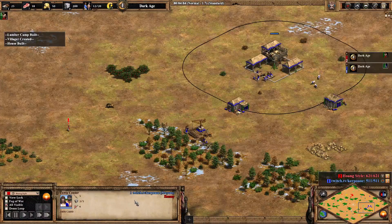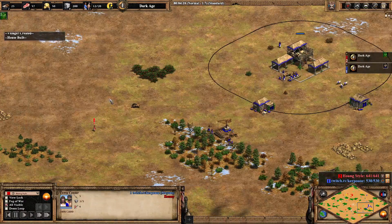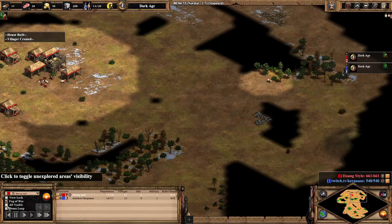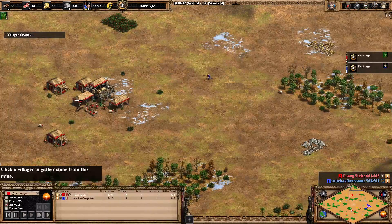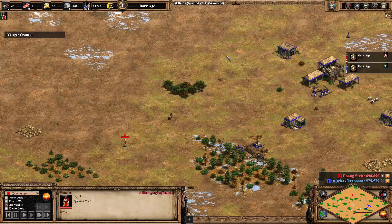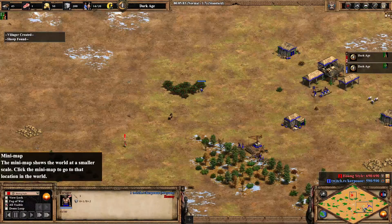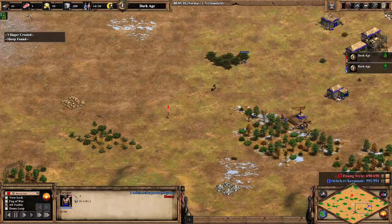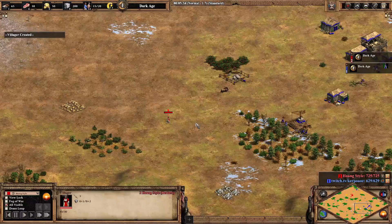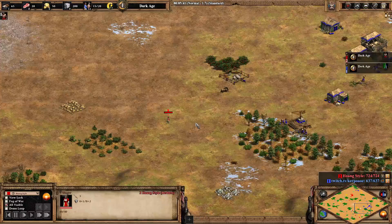If he could find this boar that would be huge for Huangsao. Let's take a look at blue here — playing as the Mayans, a Twitch streamer named Poop Lord. Very good scouting from both players. Sadly Huangsao has still not found his opponent. This idle villager is killing him — he could have definitely lamed this boar at this point. You're probably wondering how Huangsao has had this idle villager for so long. Well, Huangsao is actually only a 1200 player normally.